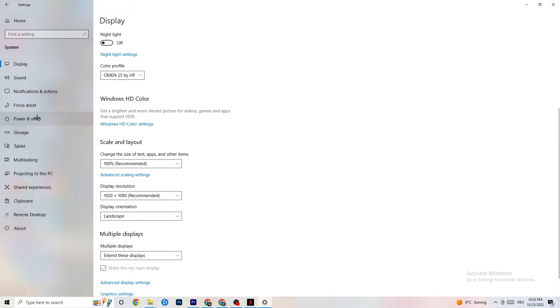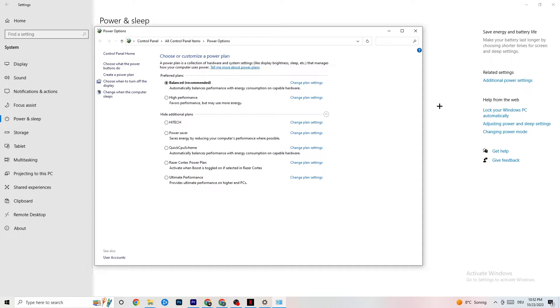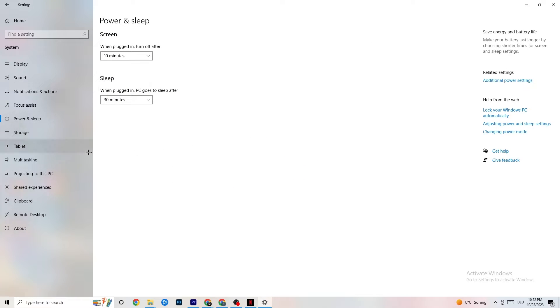Go to Power & Sleep and click on Additional Power Settings. This is different for every PC — for me it's Balanced, for some people it's High Performance. You just need to try it out and check which setting runs better on your device.